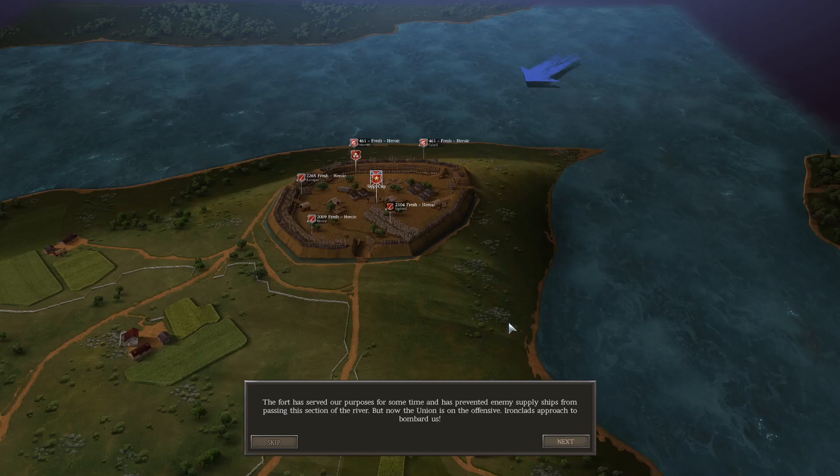So part two — we defend the fort that we just took and there are some ironclads out in the water. These guns are automatically going to target those ironclads, and I don't anticipate them being up for very long. Then we'll have this artillery to help defend the fort.